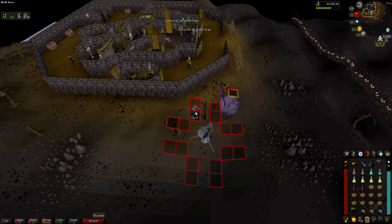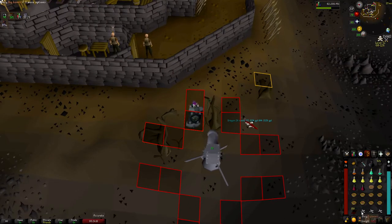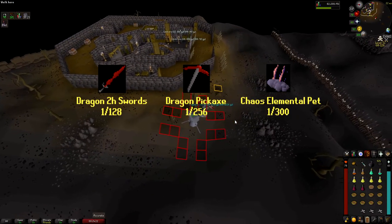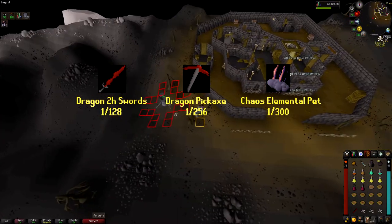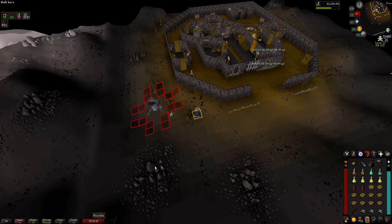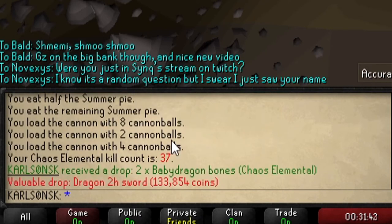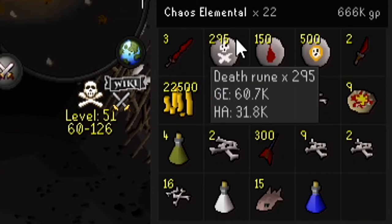With this method, you virtually use no Prayer — just from here to here we used one Prayer Point. I only used so many Prayer Pots because I was demonstrating. And look at that — we actually just got a Dragon Two-Hander! That is one of the rare drops from this boss: it's a 1-in-128 drop. The Dragon Pickaxe is 1-in-256, and the Pet is 1-in-300. And if you look at my Runelite, I've got two Dragon Two-Hand Swords in 20 kills — absolutely hilarious. Then two kills later, another one: three Dragon Two-Hand Swords in 22 kills. That's absolutely dumb.